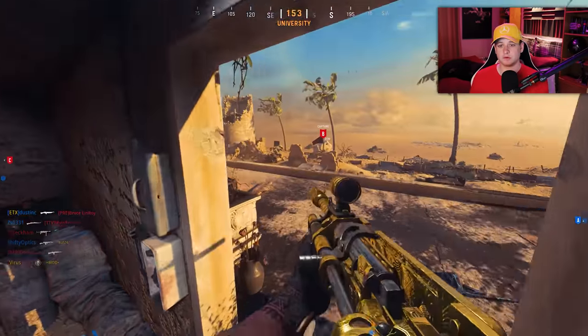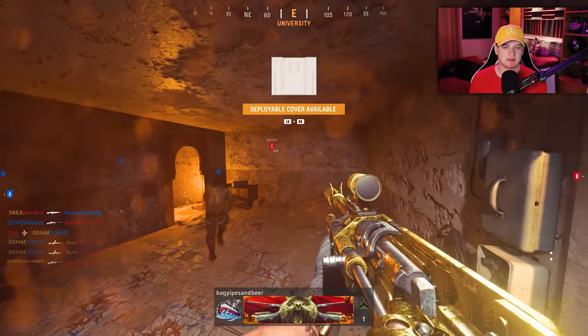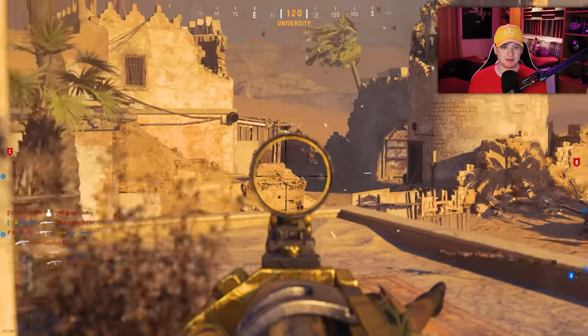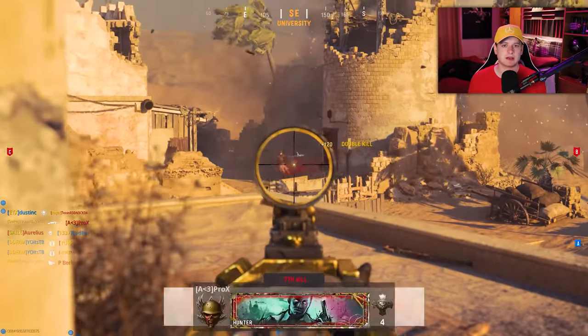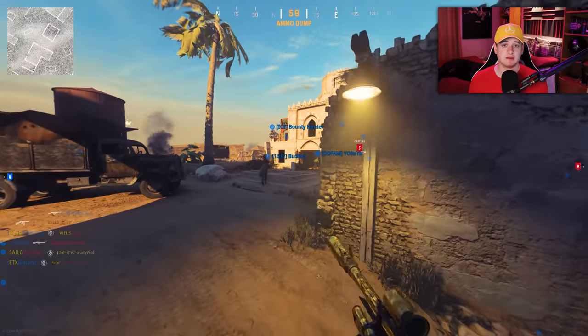One thing that's also really nice is I just have submachine guns left, which is going to be quick for me because yesterday I got the NZ41 and the Volkstrum Gewehr gold in about four hours of gameplay. After that I got the Cooper leveled up to level 53, so probably another hour and a half of grinding and I have diamond ARs.